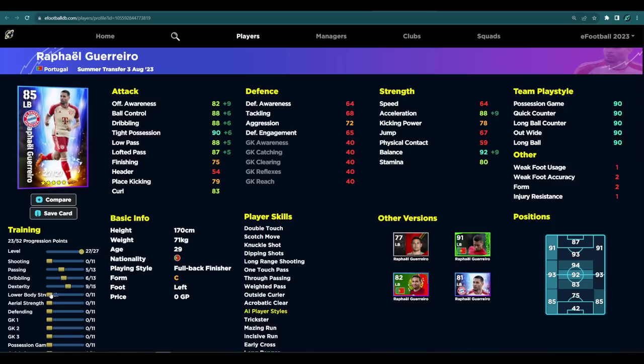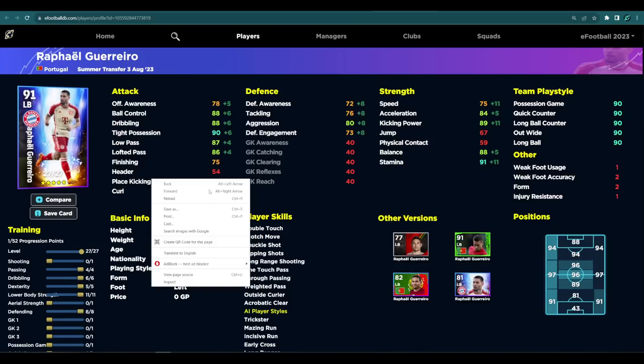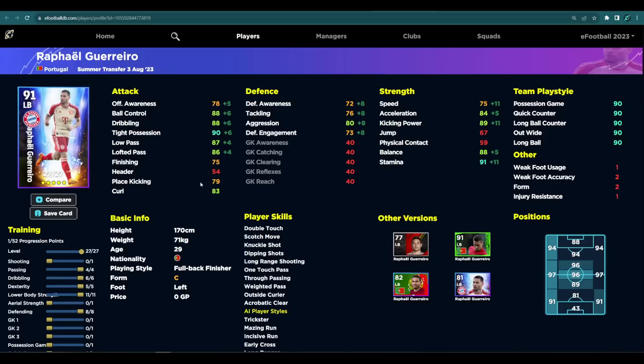Defensively I wouldn't rate this guy so high — this is an offensive build of him. You can still get Speed and Stamina up; Speed is the balancing factor so he's not completely overpowered, but that speed doesn't really make a difference once you have the ball at your feet. With the full offensive build you've got 88 Acceleration, 89 Kicking Power, 92 Balance, 91 Stamina, 87 Lofted, 88 Low Pass, 88 Ball Control, and 88 Dribbling. If you want a more balanced version, you could take away a little dexterity, pump up the Defense to get at least 80 Aggression, and still have Low Pass and Lofted Pass.